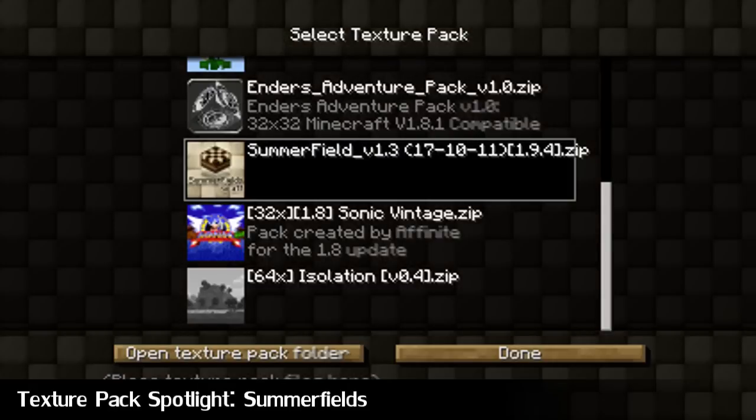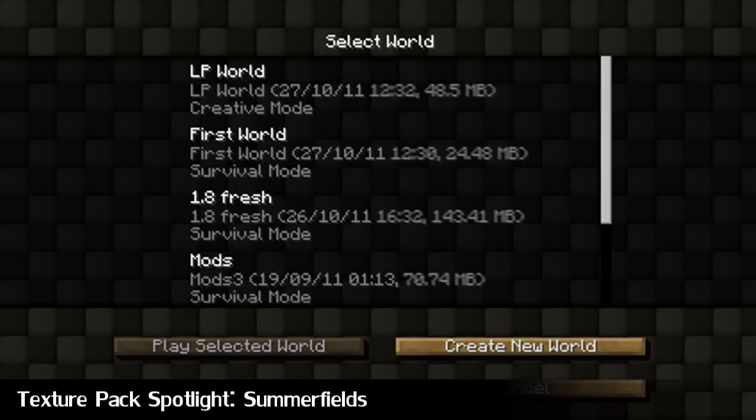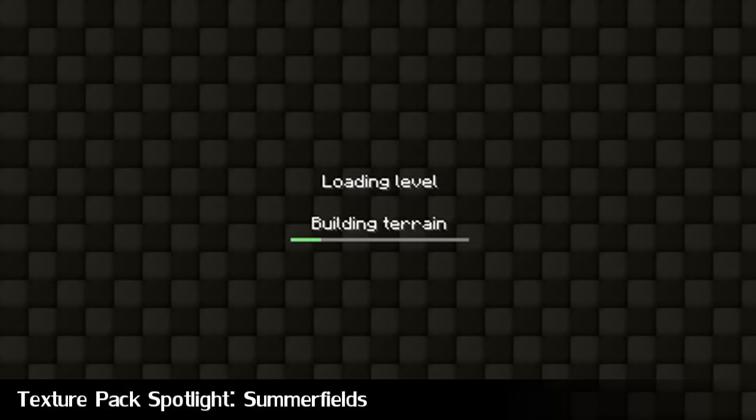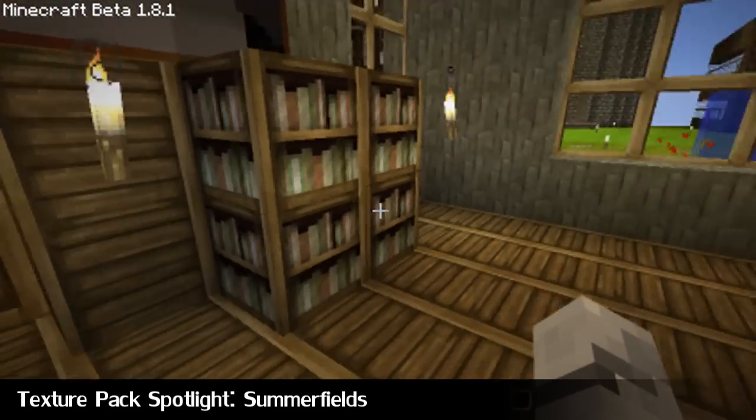First up we have the texture pack spotlight. This week's texture pack is Summerfield's 32x texture pack, so you need the HD texture pack fixer. Let's get into the world and have a look at what's in store. By the way, this is ready for pre-release 1.9.4 already.